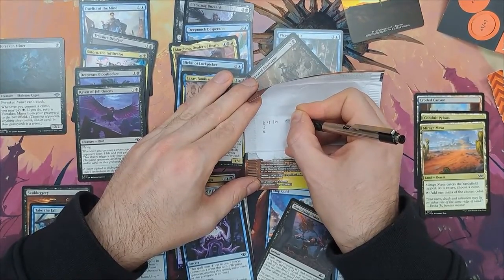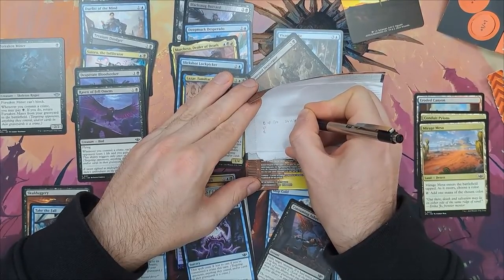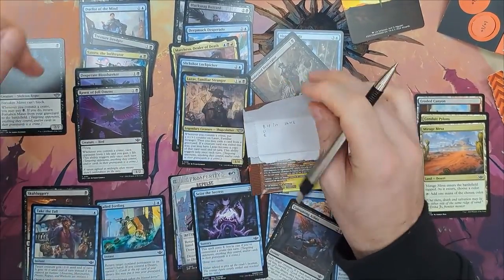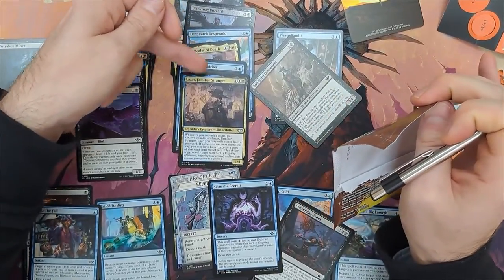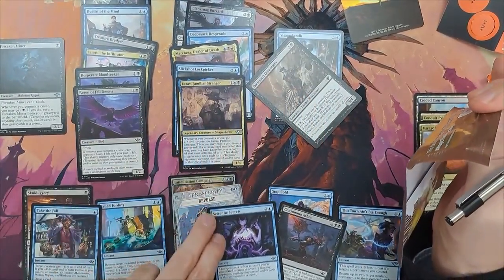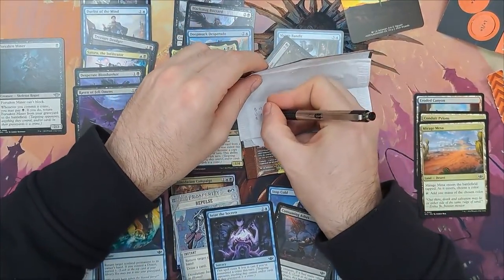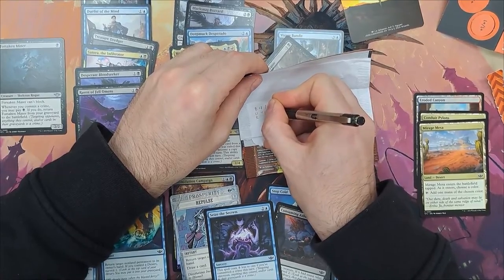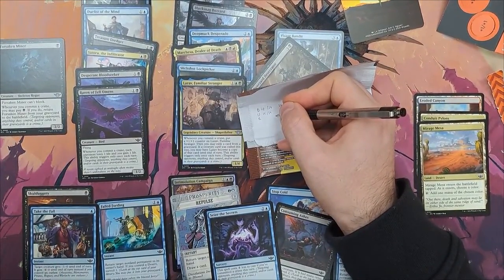Now I do the same with blue, which will end up being 15 out of 24 — so I do a quick calculation, which is 60% of my deck. And for red, I make the decision to not have any mountains.